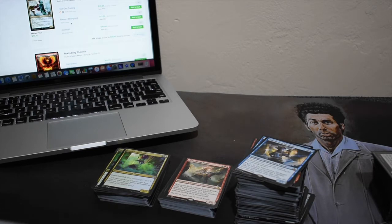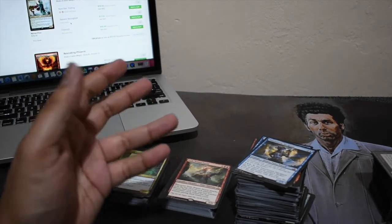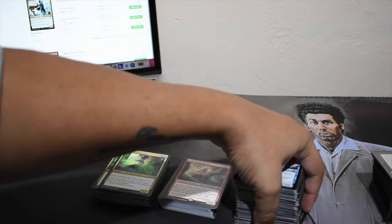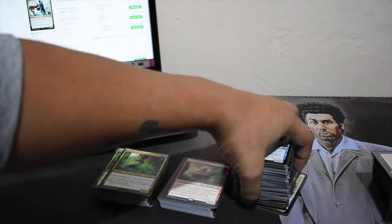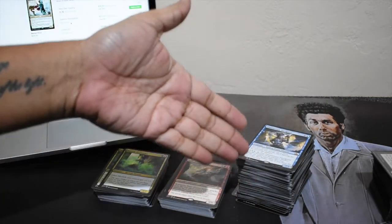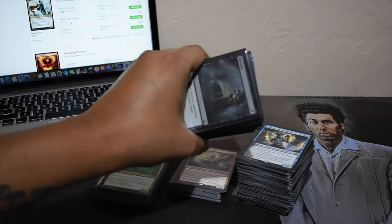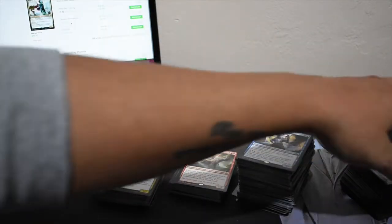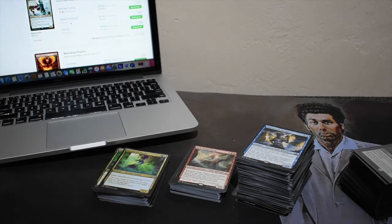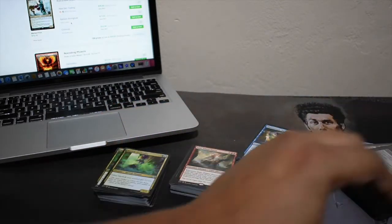I opened all the boxes — you haven't seen all the videos yet, I'm going to spread those out. But I'm starting with this opening financial video. These two stacks right here are all the rares and mythics, all double-sleeved. Every foil is double-sleeved because of the warping issue. I'm trying to give these cards the best shot to survive by double-sleeving them right away.